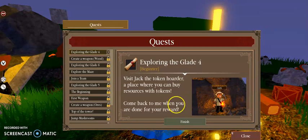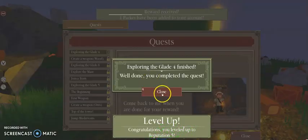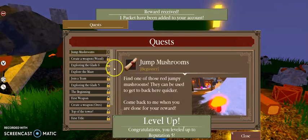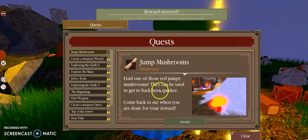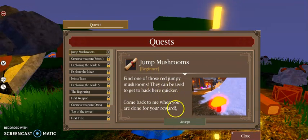There. I leveled up and I got a pack. Jump mushroom — find one of those red jumping mushrooms.